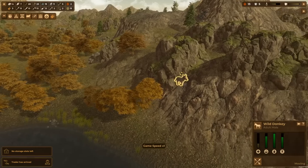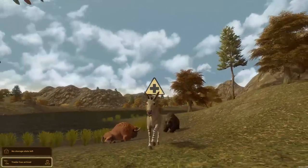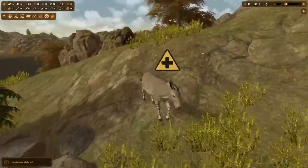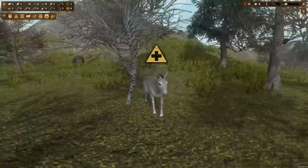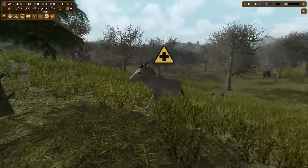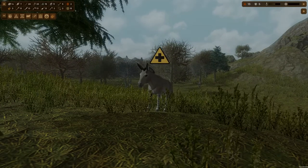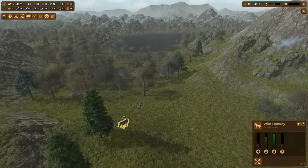A wild donkey is being chased by a bear — will he make it? Run, donkey, run! The bison is like, I'm out of here. Come on, donkey! The bear eventually gives up. He lived, friends — the wild white donkey survived! We'll name him Eeyore and never see him again because we can't actually name or tag him. His health was 50 out of 100 and he almost ran out of stamina.